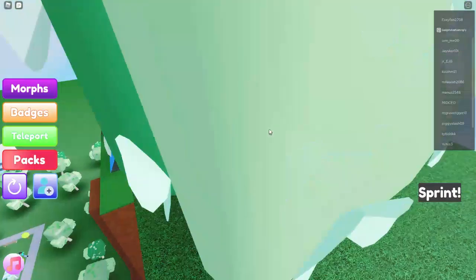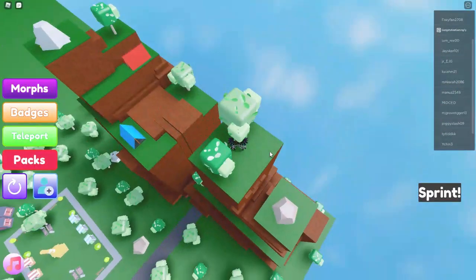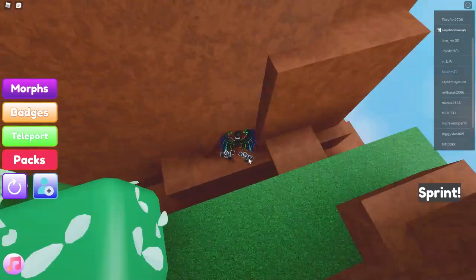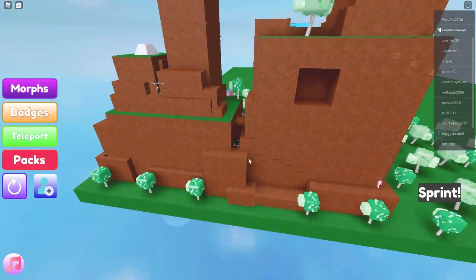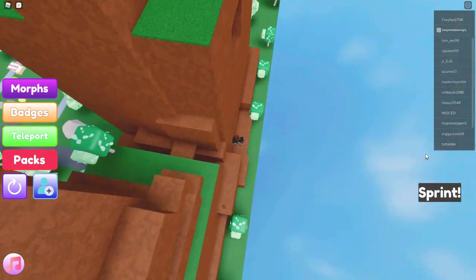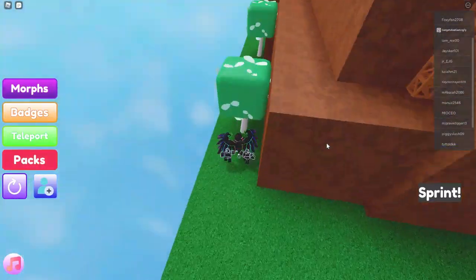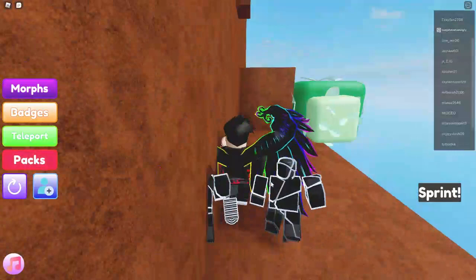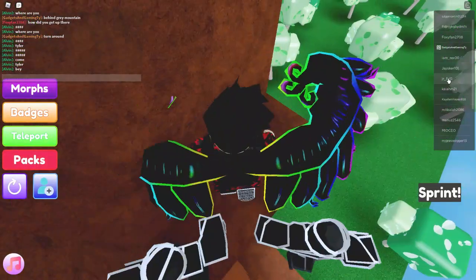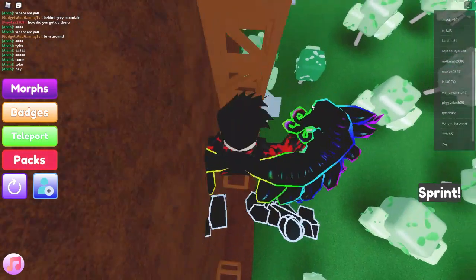I'm finally on the top — what's up here? Did I just do this for absolutely nothing, or do I have to go over there? Going over there, yolo. Did I just get scammed? I just don't understand anymore — I did that whole obby, it took me so long, and it's all for nothing. There is a trestle right here and there's nothing up there. There is absolutely nothing up there, and there's an obby here.